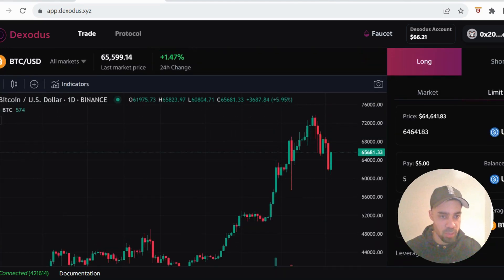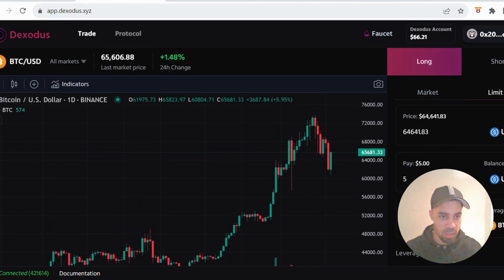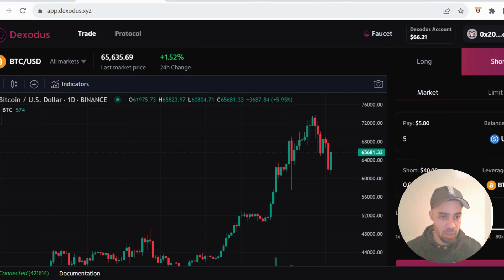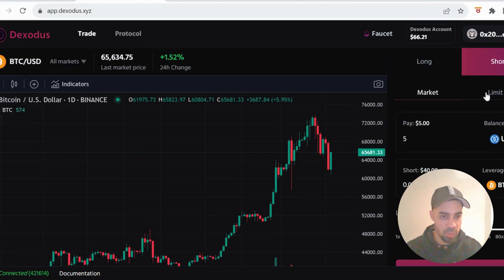And then also do a limit one as well — same thing and you're good. Then repeat for the shorts: market, put in your amount, add leverage, and then short it, and then do it on a limit order as well.